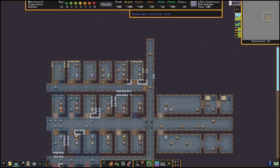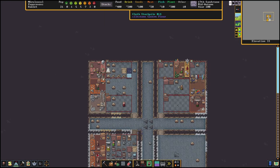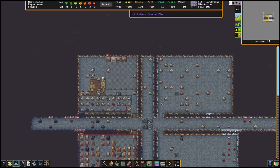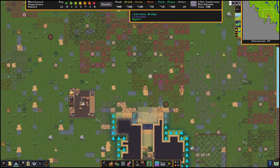I'm building some furniture and I'm going to get these noble bedrooms all set up and fancy. The temple is going to be furnished. I'm going to get the kitchen producing as well. Once the bridge is constructed I'll show you how that works.